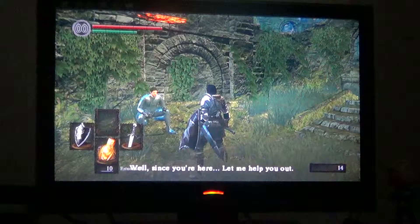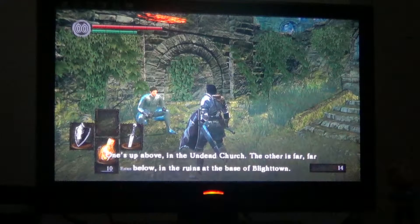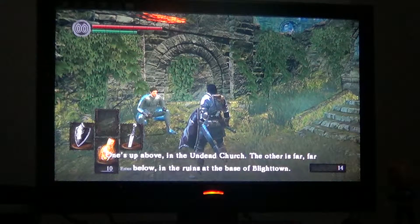'Since you're here, let me help you. There are actually two Bells of Awakening. One's up above the Undead Church. The other is far, far below, in the woods at the base of Blighttown.'